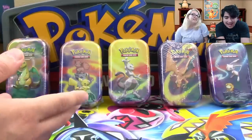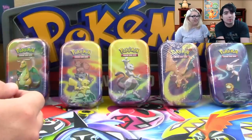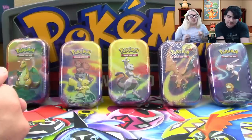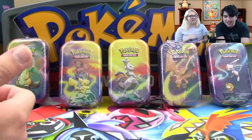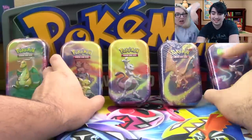Right over here we have... okay guys, I'm going to be straight out with you guys — I don't know what these are. These are like some new Pokemon product that Professor K found. They look like those tins that you used to put mints in — they do look like Altoids tins. I'm going to go ahead and take some tins.